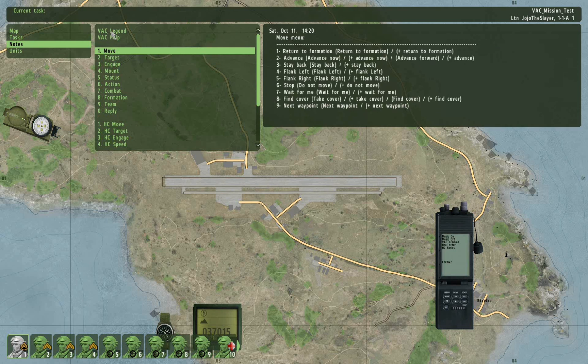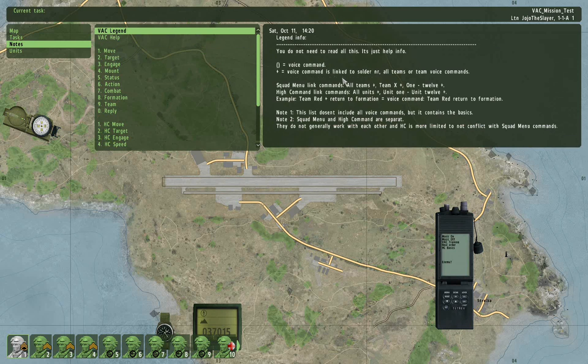There are multiple ways you can get to the end result you want. You can use 'all teams,' or 'team X' — basically team red, green, etc. — or numbers 1 to 12. You can also say 'select team red' and then issue a command.